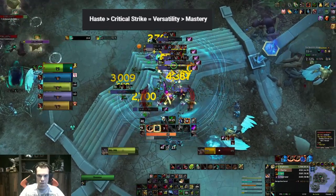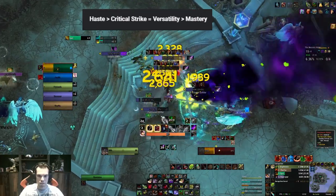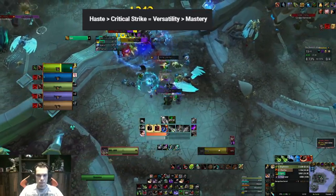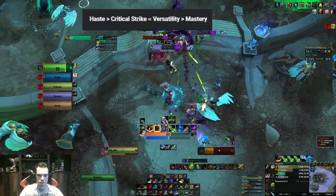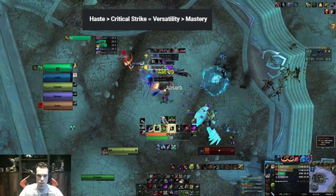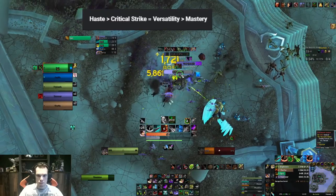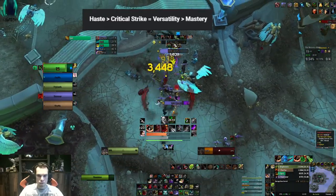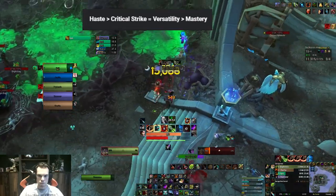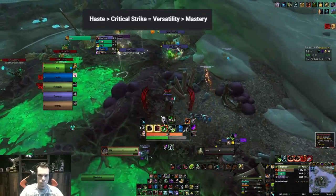Mastery doesn't play a role in any of this, so try to avoid it as much as you can. There is a thing called Diminishing Returns. If you go over the cap — which is 40% for Crit, 30% for Haste, and 30% for Versatility — you will start to slowly lose out on those stats. You want to prevent that by simming your gear; a Raidbots sim will show you which gear is best. If you don't like simming, then uphold those stat thresholds before choosing to overcap on a certain stat.